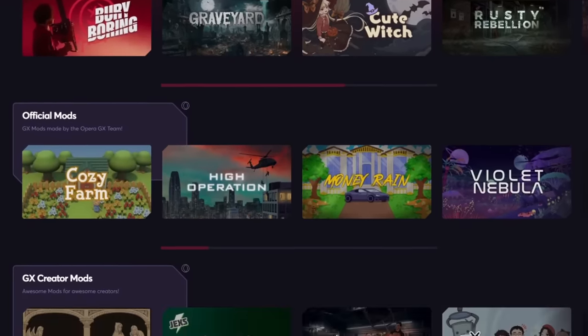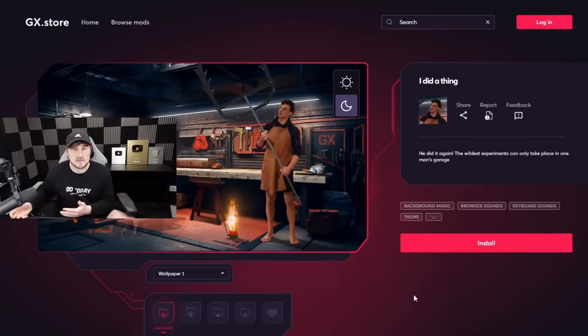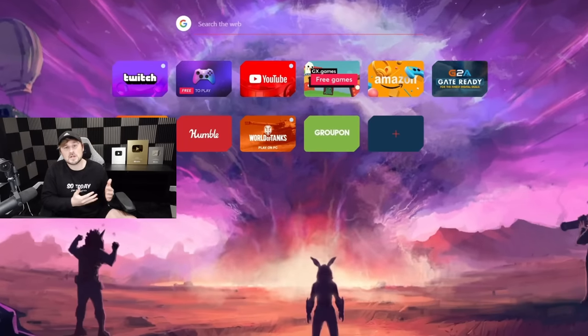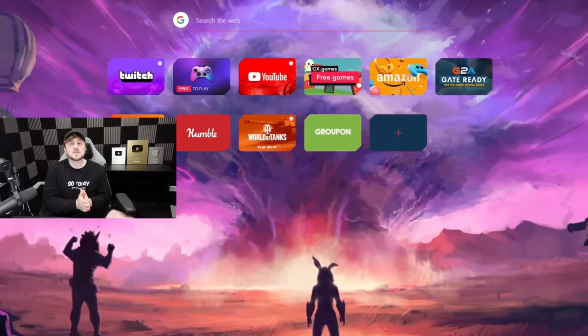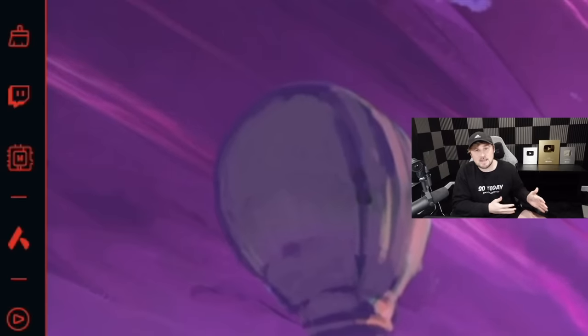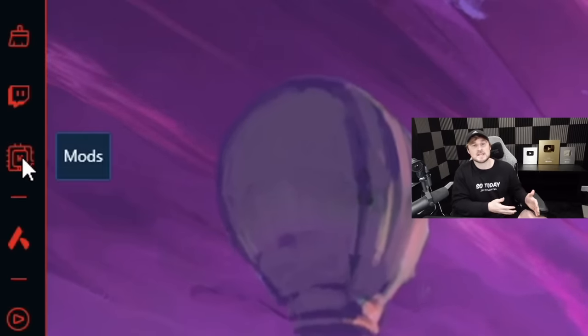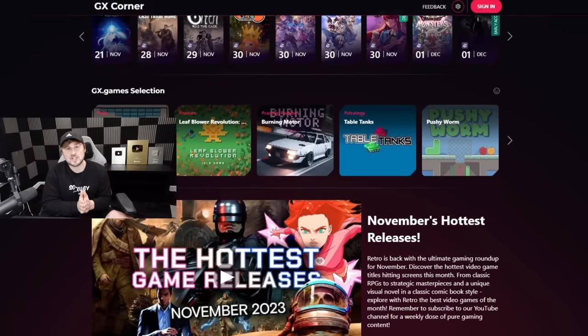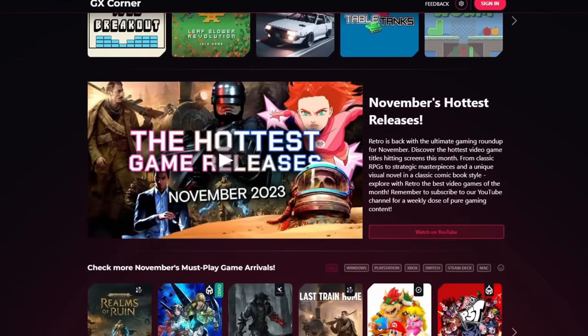There's also a ton of mods you can use to customize the browser. You can find simple ones if you want something basic, or go all out with something like the Battle Party mod, which gives you a custom wallpaper, color theme, background music, custom keyboard sounds, and opening and closing tab sounds. Enabling and disabling mods is super easy right from the sidebar.